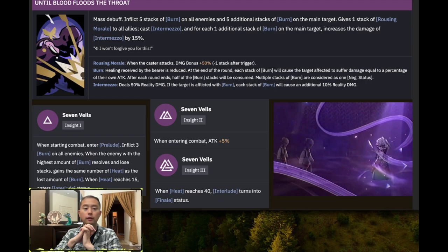If the target is afflicted by burn, each stack of burn causes an additional 10% reality damage via intermezzo. So this is another incentive to having a dedicated burn applicator such as Spathodea, who further fuels two parts of Isolde's kit: her ability to more quickly enter interlude and finale status — bypassing more enemy defenses via increased penetration rate — and intermezzo, a follow-up attack after her ultimate that deals additional reality damage for each stack of burn.